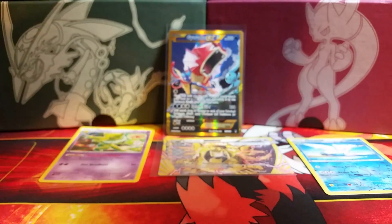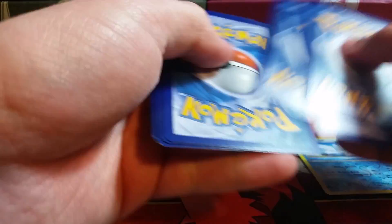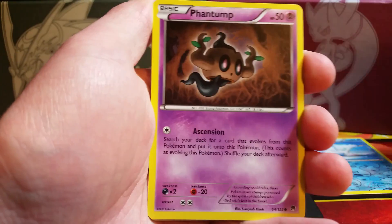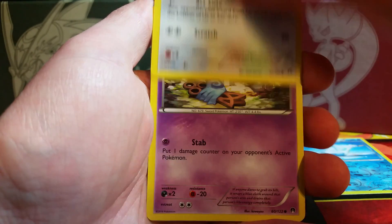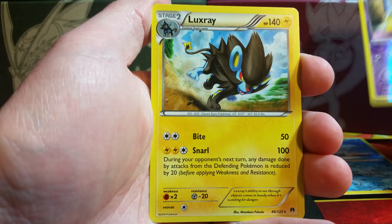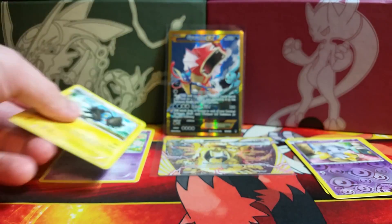There are a lot of cards in the set that I really want, but pulling that Secret Rare it's going to be hard to replicate that feeling. That card is amazing. Here we have a Frogadier, Potion, Lapras, a Phantump, that Glameow is looking a little sinister, a Honedge, a Ducklett, Trubbish. Reverse holo is an Espurr, and the rare is a Luxray — a non-holo. Love the artwork on this; Luxray is a very cool Pokémon, glad to see it getting some love.